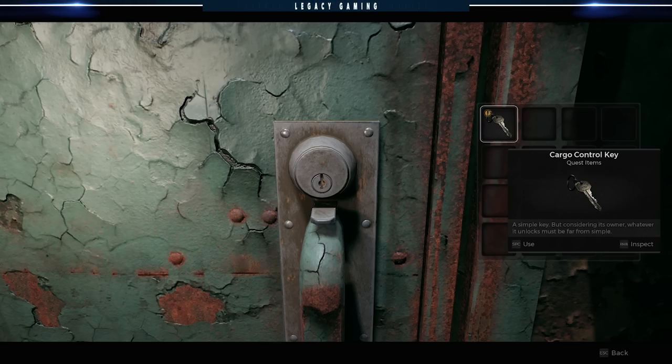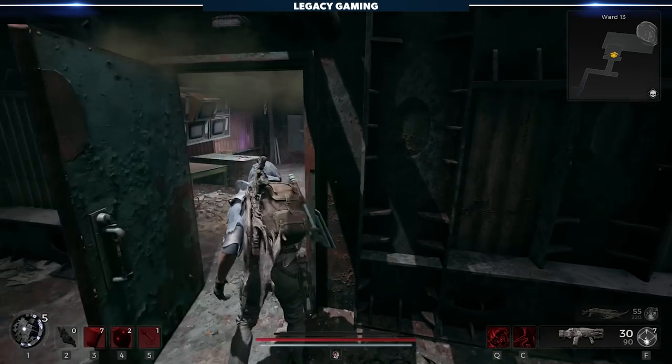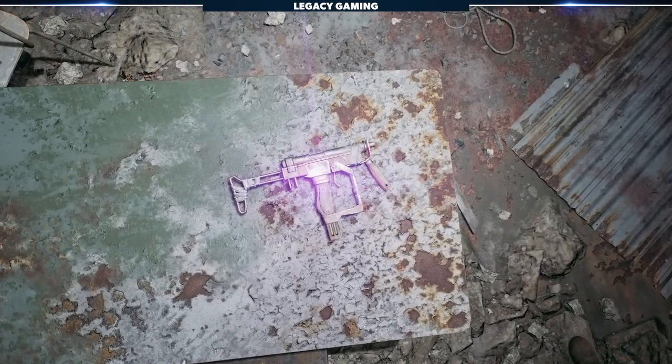Door, meet secret key. Pop it open, walk inside, and claim one of the first major prizes in the game — the NP-60-R submachine gun.